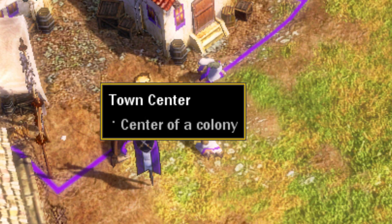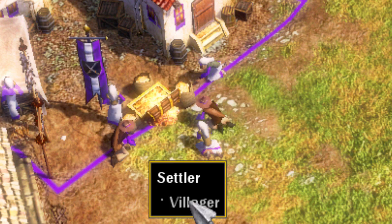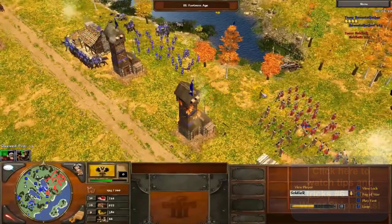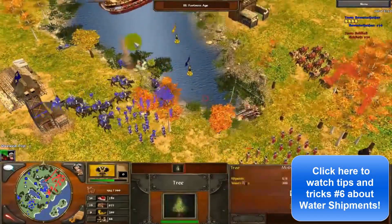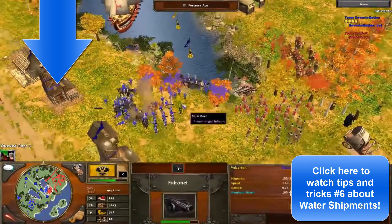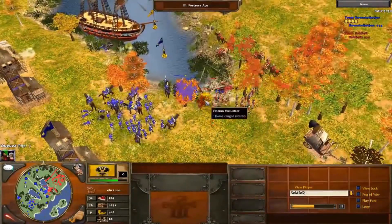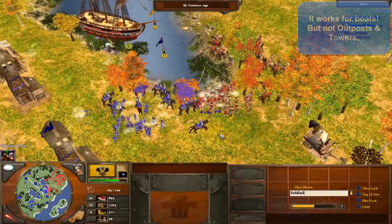Finally, if you do take the time to remember the N hotkey, it can also be used for other things, such as un-garrisoning units from ships and boats, which might someday be useful. It's also worth noting that you can teleport villagers through towers and outposts as well, but the N hotkey doesn't work for these buildings since they have a different hotkey assigned to them for the same function.